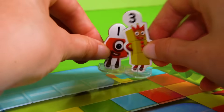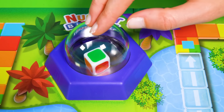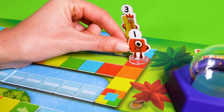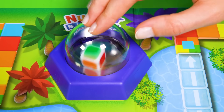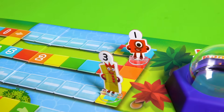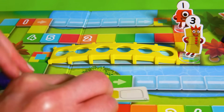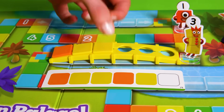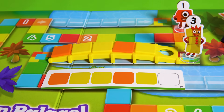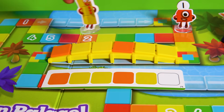Number Blocks 1 and 3 are now neck and neck! Share the square nicely, please, Number Blocks! Number Block 1's roll! It's red! 3's turn and she's got a green! But there's no green square ahead, so she goes straight to the next multi-colour square! She's building another pattern bridge! She's chosen a green pattern card! The pattern is orange, yellow, yellow... orange, yellow... But how does it end? Orange or yellow? Number Block 3 knows the answer! It's got to be yellow! She's done it! Look at her go! What a champion pattern maker!